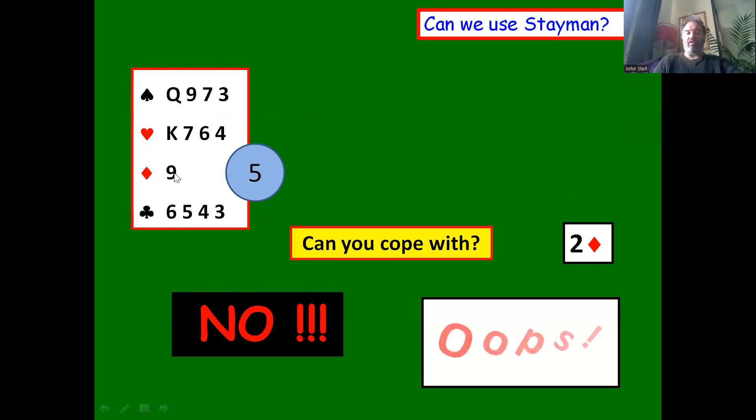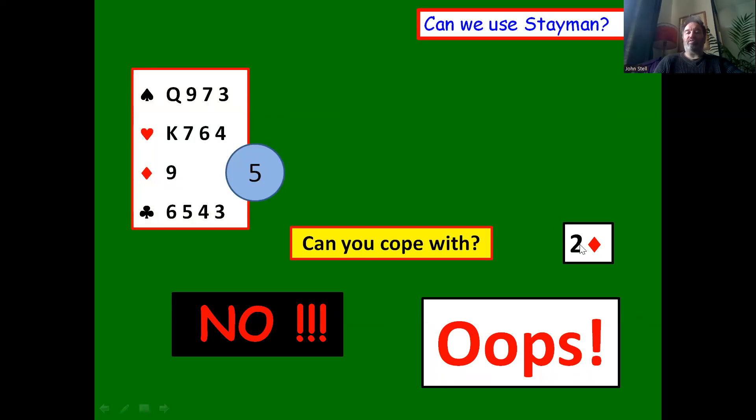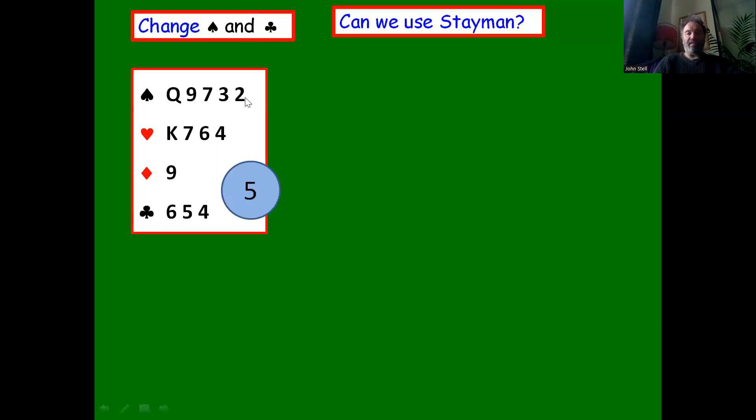The trouble is if partner bids two diamonds, you don't know where to go. You don't want to play in two diamonds with only one diamond. Partner doesn't have a four card major, so if you bid two hearts or two spades you're at best in a four-three fit, at worst a four-two fit. You're on a complete guess. So if you can't cope with the two diamond response, you cannot use Stayman — you just have to pass and hope partner does the best job in one no trump.